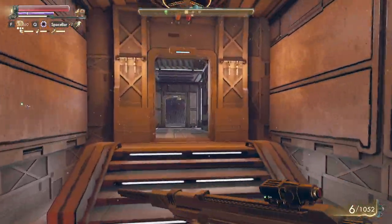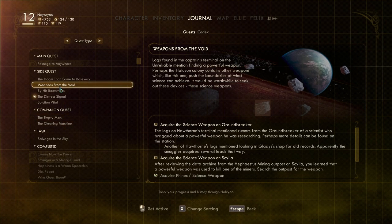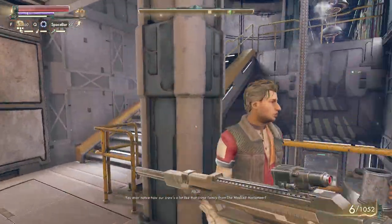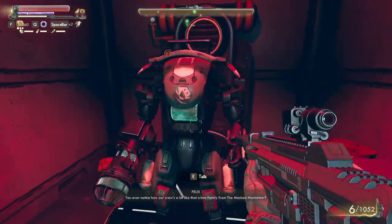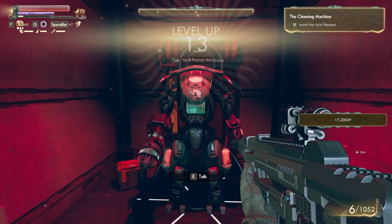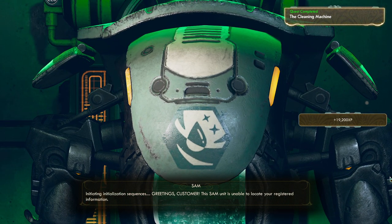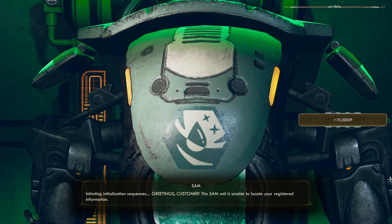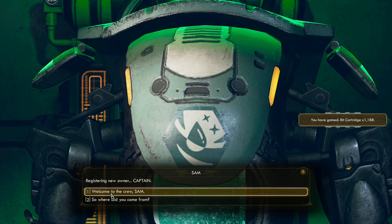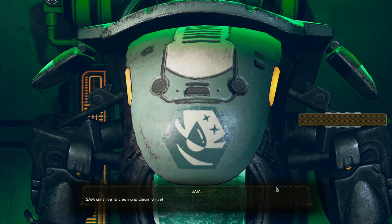I know I need to get back to the groundbreaker but I want something else. They really need to do something — I want to select more quests. This is the SAM unit. It is unable to locate your registered information. Would you like to register your SAM? Yes. Registering new owner — Captain.